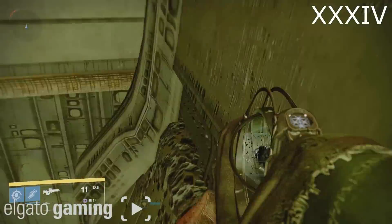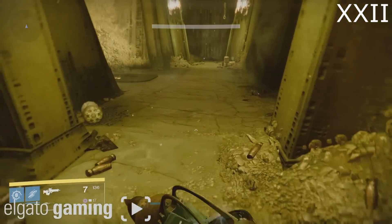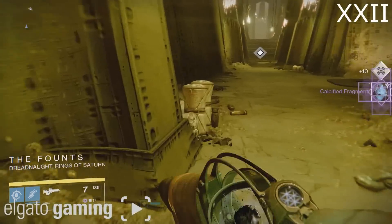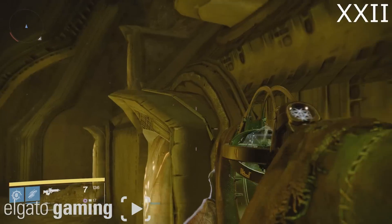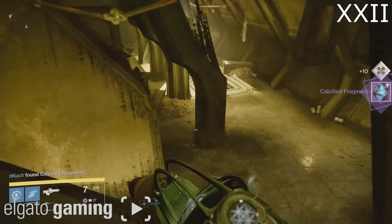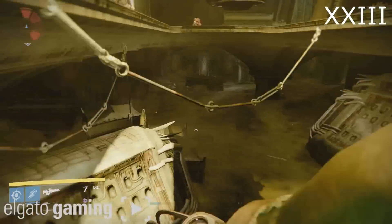Next up, launch the Sunless Cell strike where you're fighting Darkblade. Fragment number 22 will be right behind this cage — it's a very simple pickup in the Founts. The next one is on this side over here: jump on top of this object, then jump on top of the second object, and it will be sitting right there in front of the third object — that's also fragment number 22.